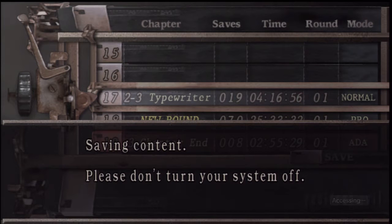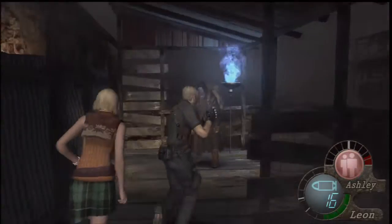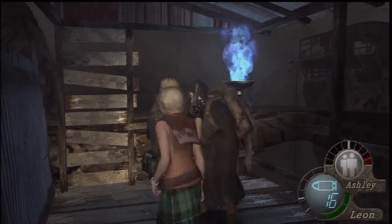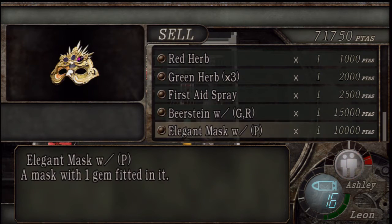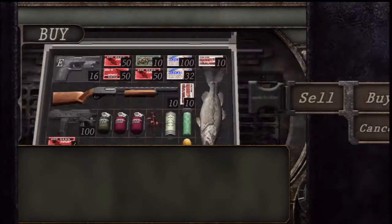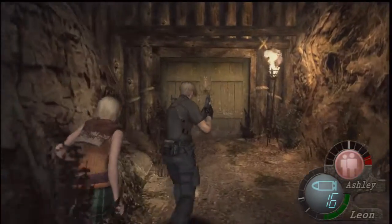I'm at least gonna do the chainsaw sisters before I stop playing this game for now and continue another day. Let's get up here — here's the merchant. There might be a herb here. That could've healed Ashley. There's probably nothing new here but maybe I can sell some spinnels. What are you buying? I do have a lot of money right now, so that's very good. There's a path up there but we're gonna head back now.